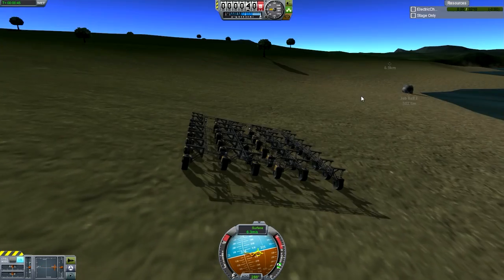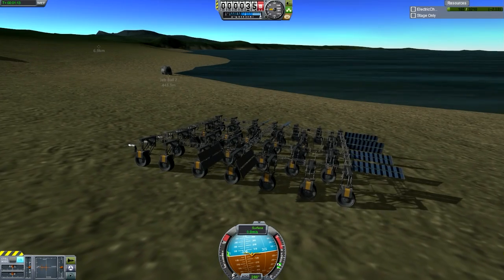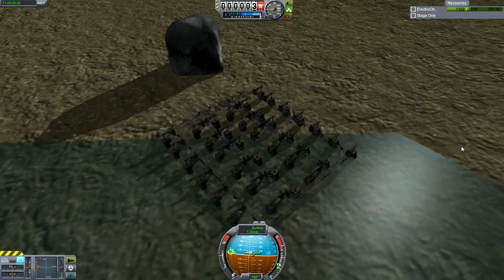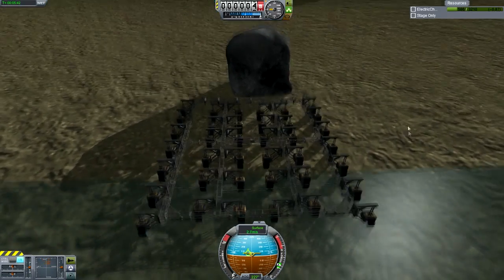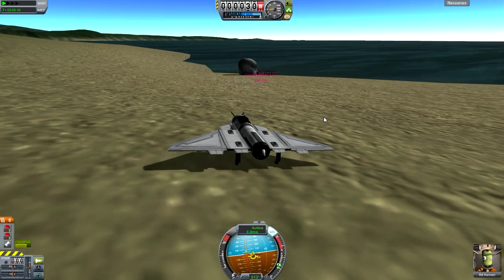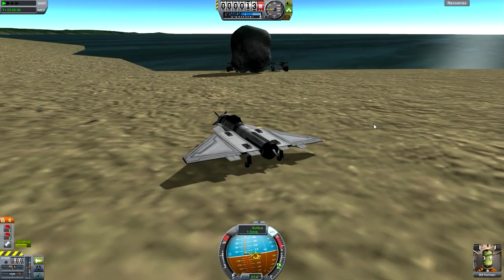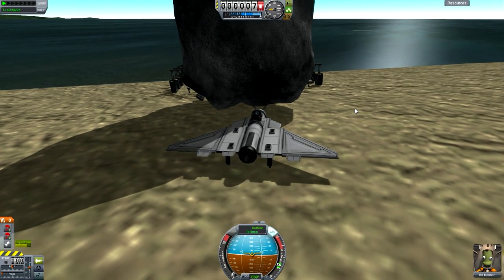Look at the rover there. When I press the brakes for this rover, look at it sliding — even though I have the brakes on. Doesn't friction come into play in this game? It used to. This rover was made specifically so that we can put the asteroid onto it and take it to the KSC without having to make a gigantic rocket. It'd be dangerous to have a rocket fly up to get this asteroid — if you run out of fuel, the asteroid might fall down and smash into pieces. So the safest thing to do was this rover idea.